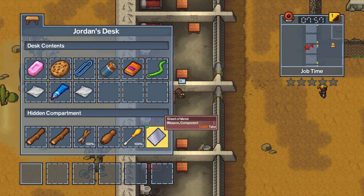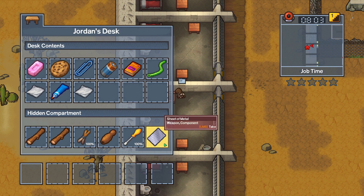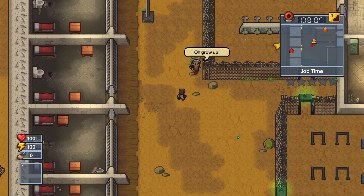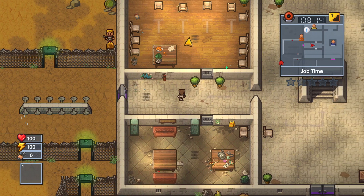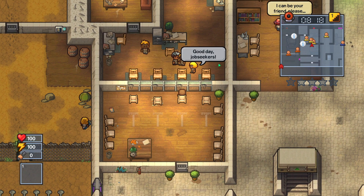Alright, sorry about that, had to take care of something. We're just missing one piece of duct tape and we should be able to make another shovel. Now, I don't have anything in my inventory. Let's go over to the job area, make sure we get that covered and get some money from it.